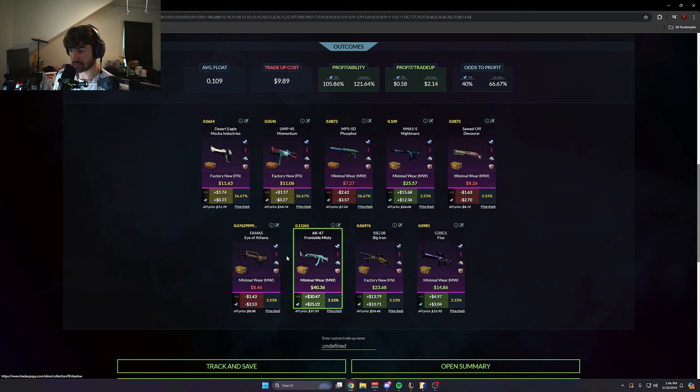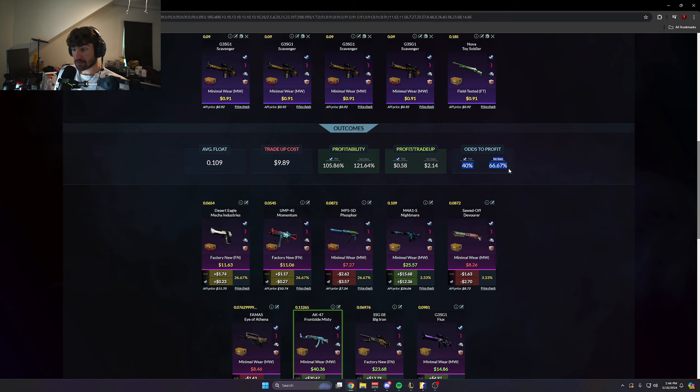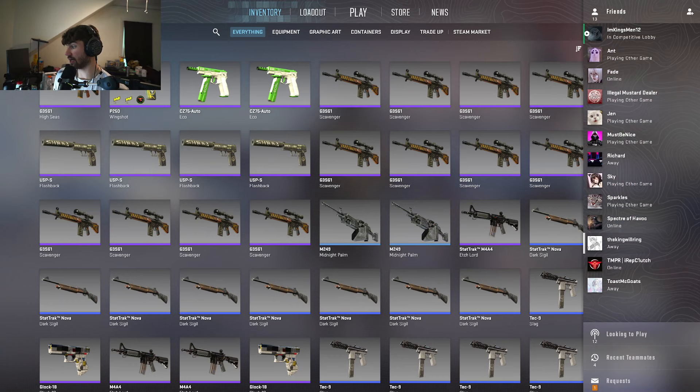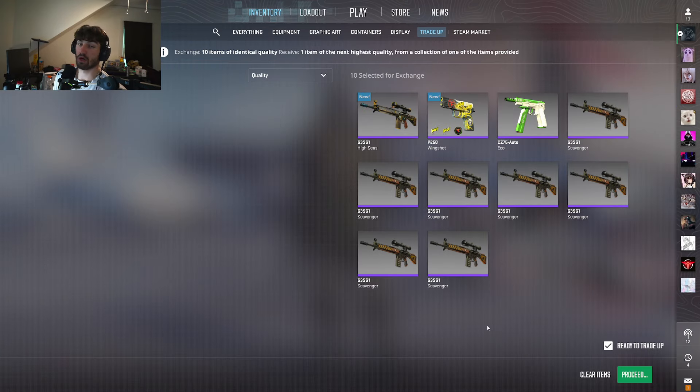Anything you hit from the Shadow Case is actually plus money. We just don't want to hit the MP5, the Shoddy, or the Eye of Athena. So it's not crazy luck — it's an odds of profit of 40%. But the two big ones, or I guess the three big ones, only make up a 10% chance. Let's get into it, I'm excited for this. It's a hard one but it's a good one. First attempt, here in three, two, one.